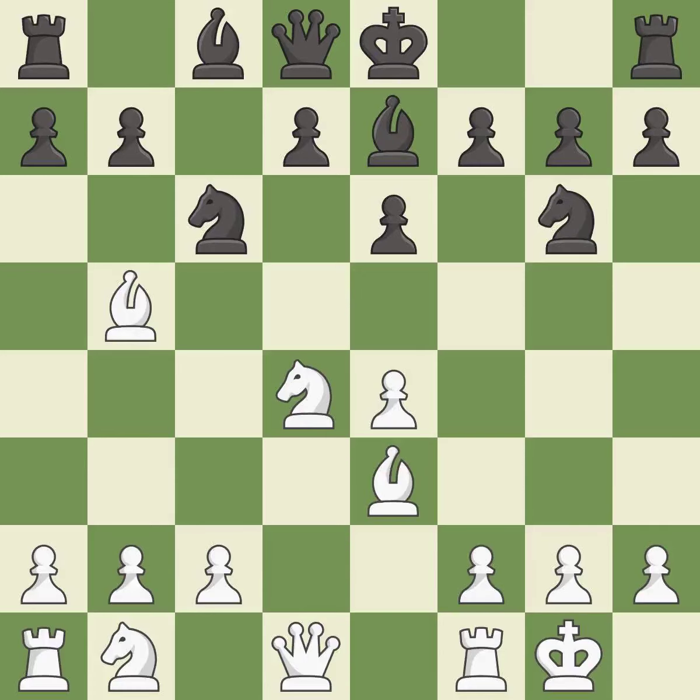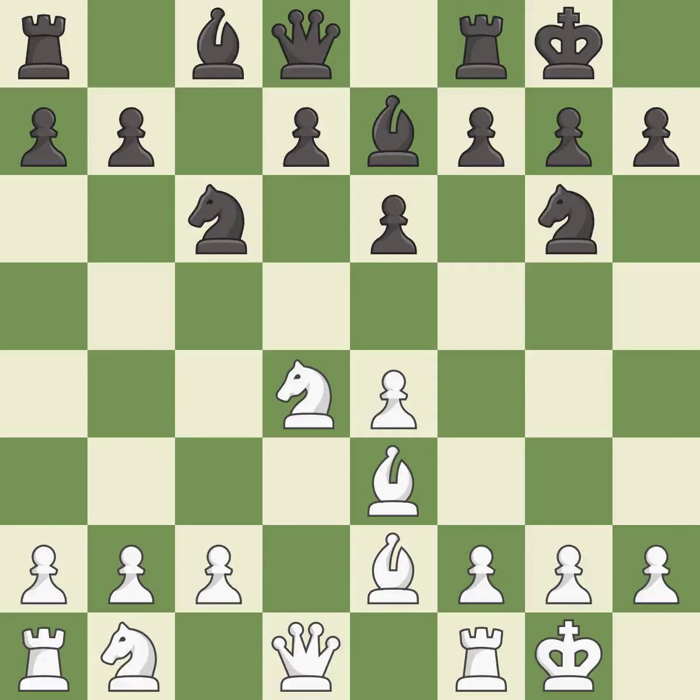This activates a bishop by developing it off of its starting square — it is best. This moves the bishop to a more active square, making it gain scope — it is best. Castling develops a rook while also moving the king to safety.